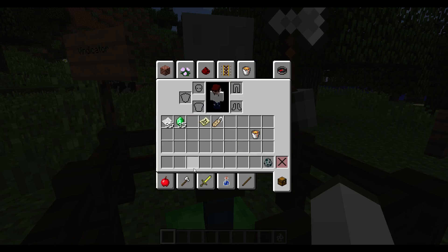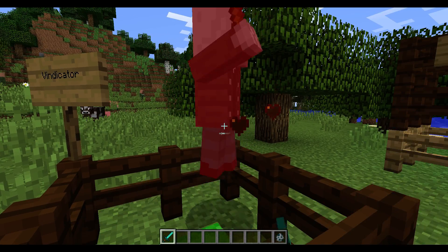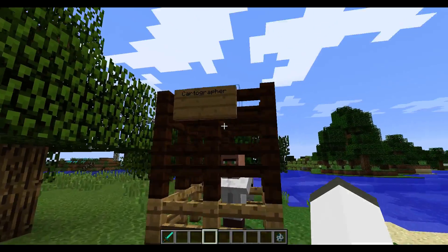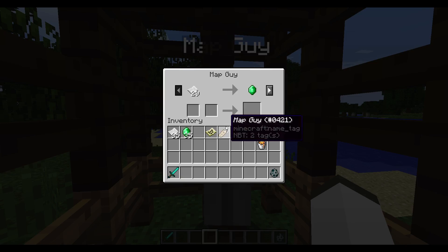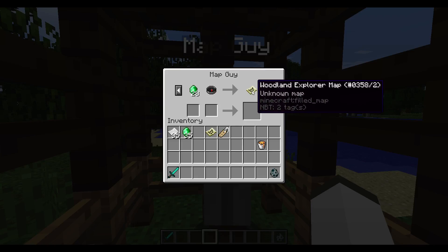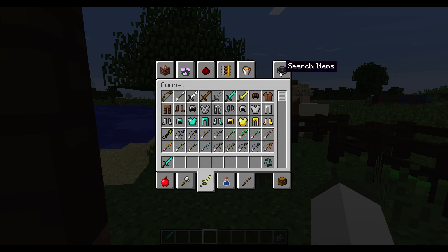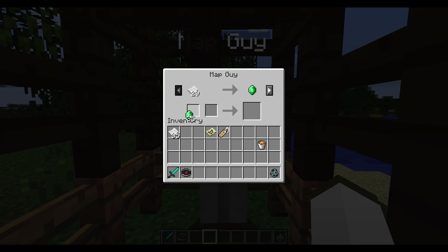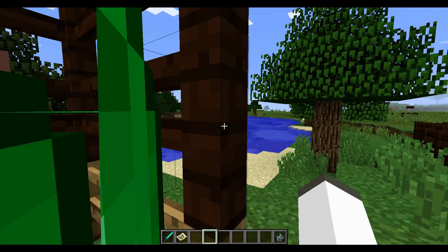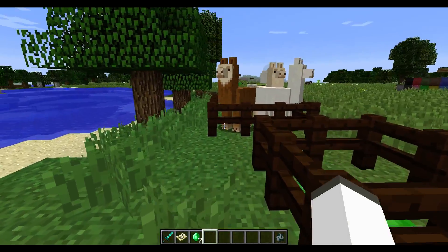Drop me emeralds. He drops emeralds. Next we have the cartographer — I named him Map Guy because he sells you the maps. So this is the Woodland Explorer map; the other one is the ocean one, and I already showed you that. So let us grab a compass and use our emeralds to get the Woodland Explorer Map. And then we can look at that and it will show us where the nearest woodland mansion is, which is pretty cool.